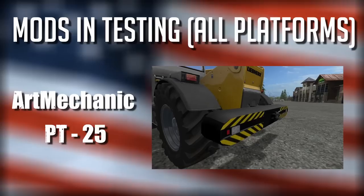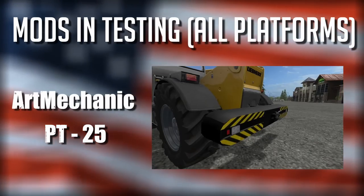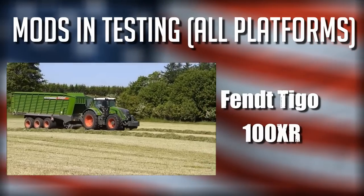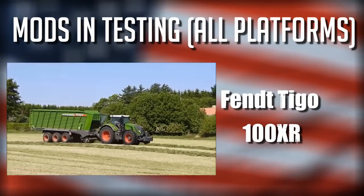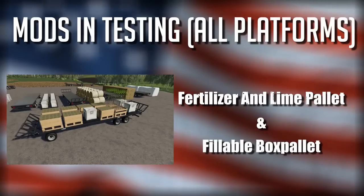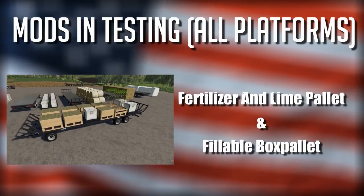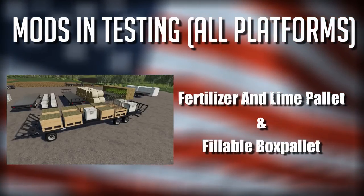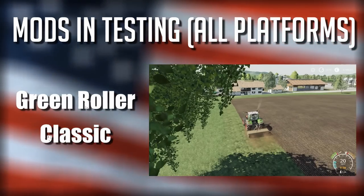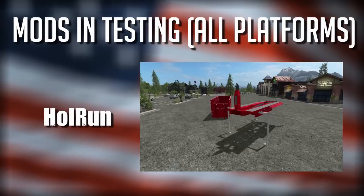Let's take a quick look, starting with the Art Mechanic PT-25, concrete metal rolls, a coupler bale fork, the Fendt Teagle 100 XR, the Fendt Vario 700, fertilizer and lime pallets and fillable box pallet, the green roller, classic handcrafted plow, and hole run.